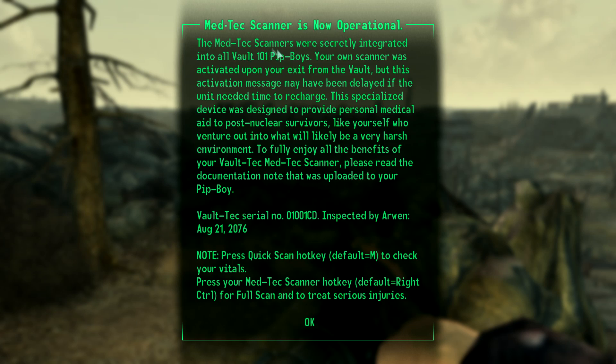It's now operational. The MedTech scanner was secretly integrated into Vault 101 Pip-Boys. Your scanner was activated upon external vault exit, but this automation version may have been delayed if the unit needed time to recharge. This specialised device was designed to provide personal medical aid to nuclear survivors like yourself who went out into what will likely be a very harsh environment. Press quick scan — hotkey M — to check your vitals. Press MedTech scanner — hotkey right control — to give a full scan and treat serious injuries.